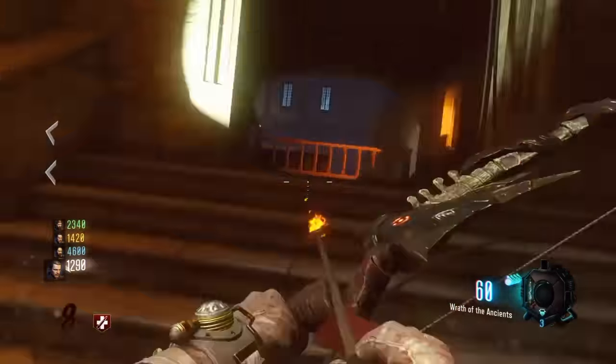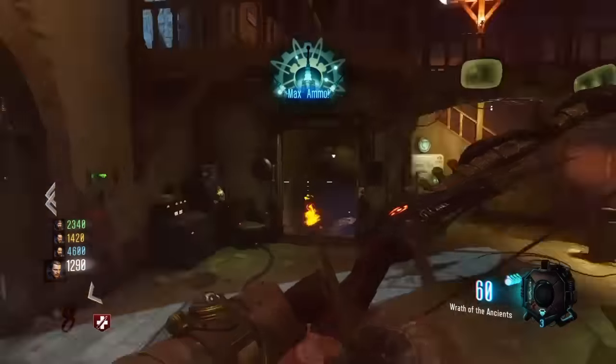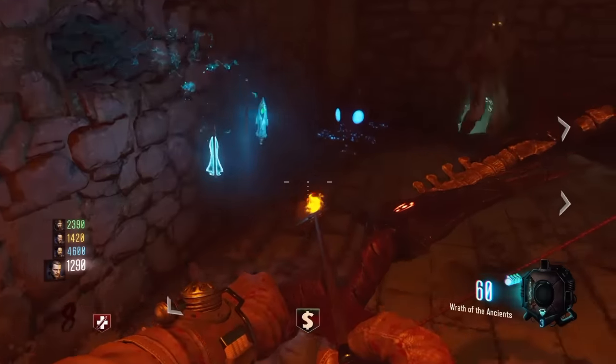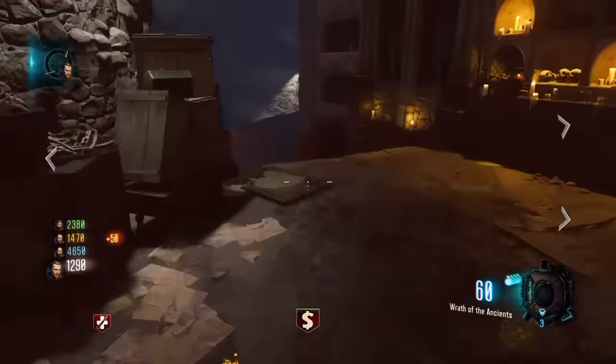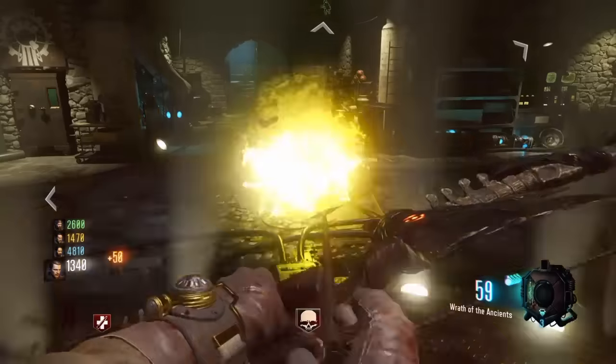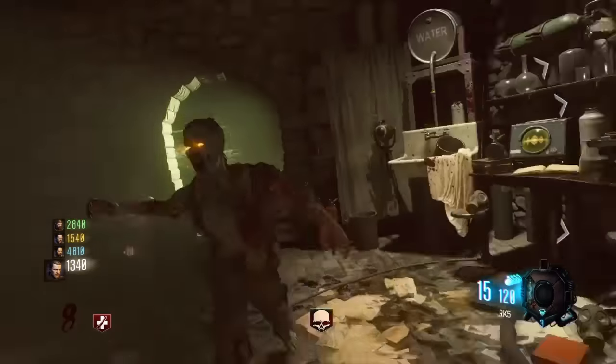After you have done all 4 paintings, go down to where you get the bow from — go down the stairs and go up to the wall and you will see the broken arrow falling out of the wall. Just go up to it and pick it up.